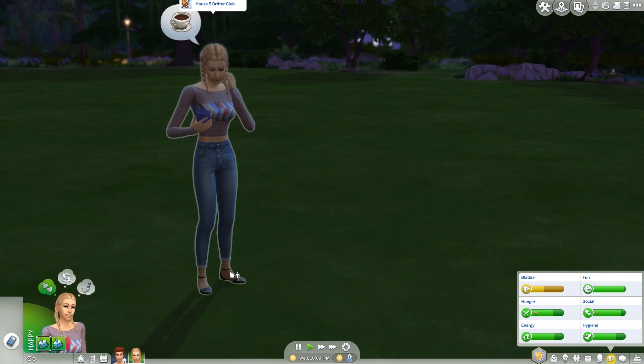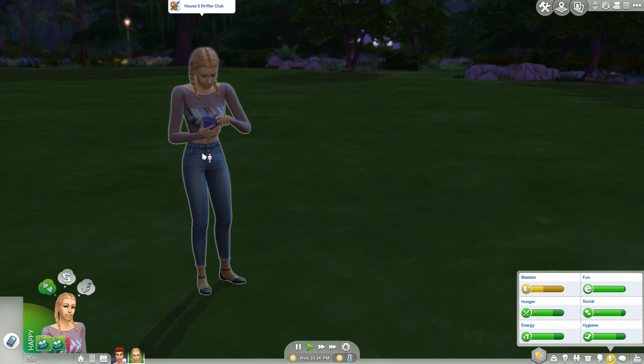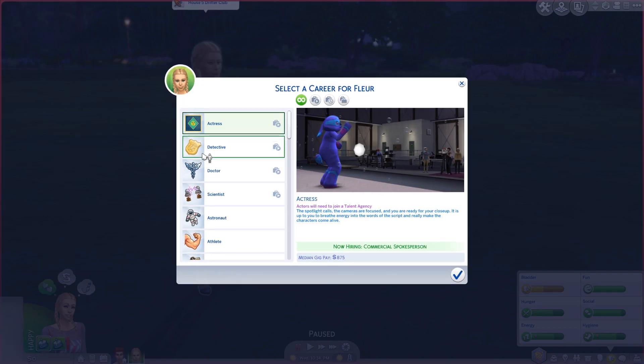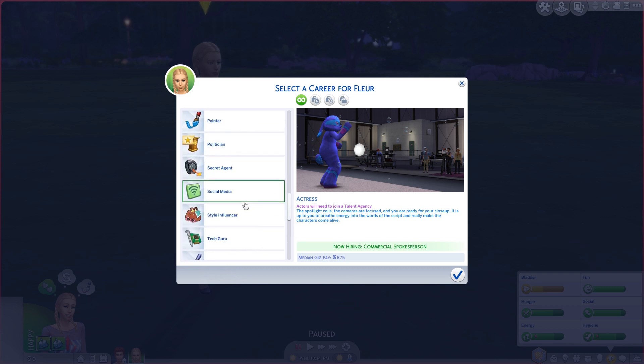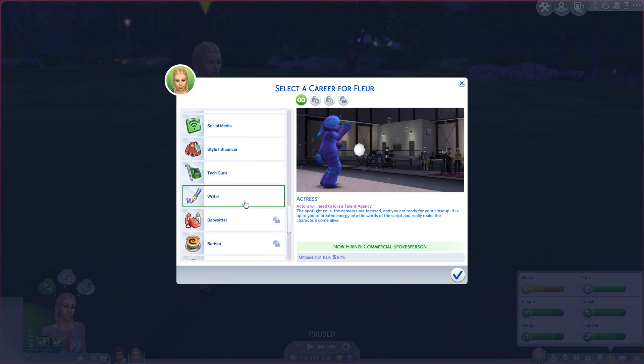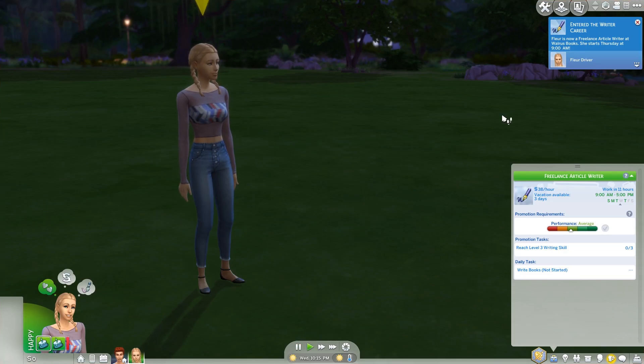What I'm going to do with her is have her take a job. She is very likely not going to keep this job. She was a high school student. It used to be that when you started you would get bonus money and objects for starting at a higher level. But it seems that's not the case anymore, whether by design because they've added Discovery University and make you do a whole degree to get a bonus, or if it's just a glitch.